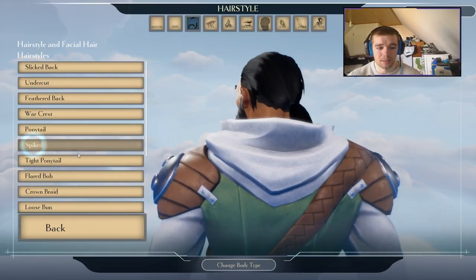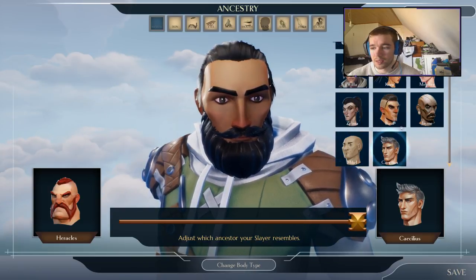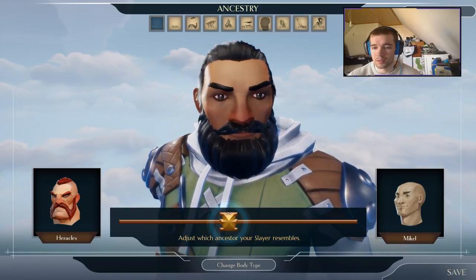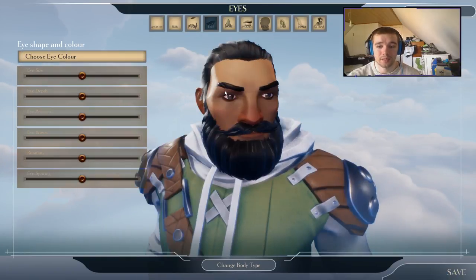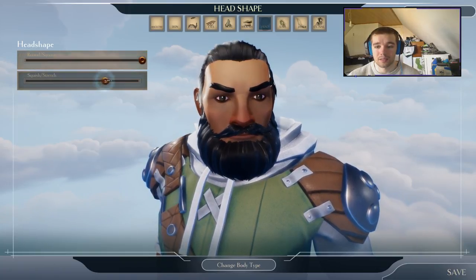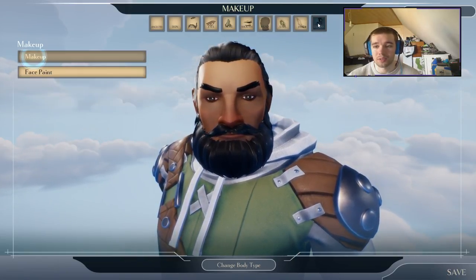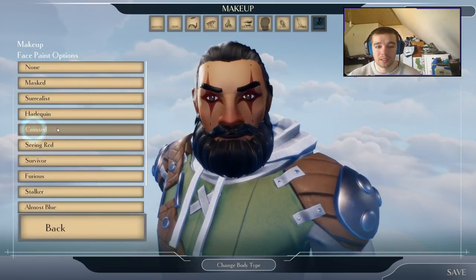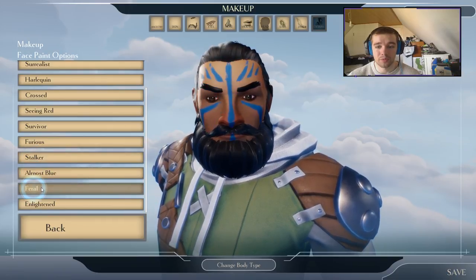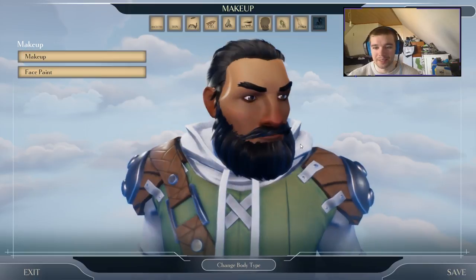Next. Tight ponytail - now let's take this one here. Looks nice. So, eyes - I don't want to change that. Extra makeup, face paint, mask. Harlequin, crust, seeing red, survivor, furious, stalk, almost blue, feral. Nah, just normal. Makeup - no thanks. Save.